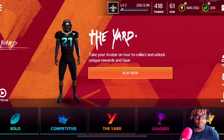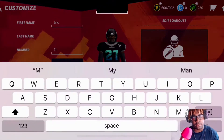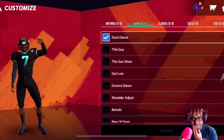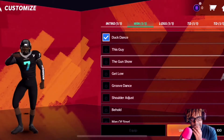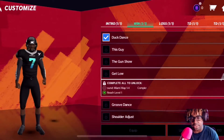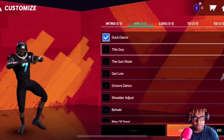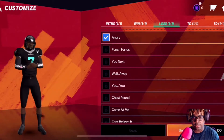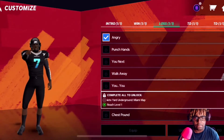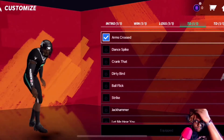We're back with a deeper look at the new game mode for Madden 21 - The Yard - solo, all the customization options, create a character, and gameplay. This is info about the celebrations you can equip to your character: for your intro, when you win, when you lose, when you score touchdowns. A lot of these things are unlocked by reaching a certain level, and some require spending in-game currency earned by playing. It doesn't seem like a pay-to-play type deal - I love that.